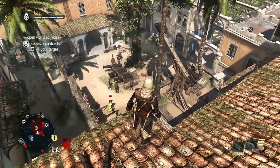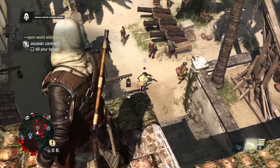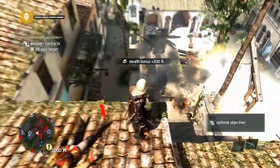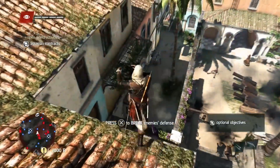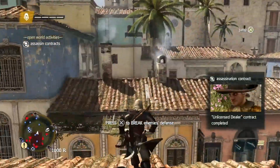There are many opportunities to take him out — see if you can spot them all. But for now, there is an easy one in front of us with the explosive barrel, so we'll free aim and take him out that way. Since we were undetected, we also got that cash bonus, and now we've escaped the scene.